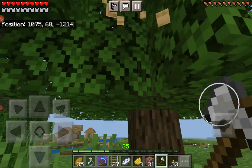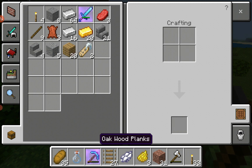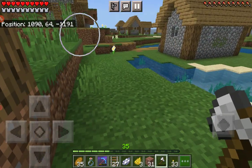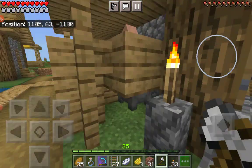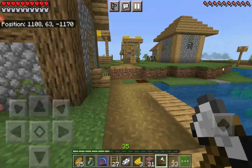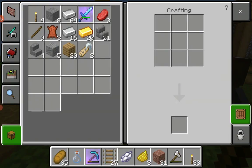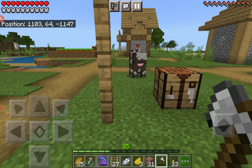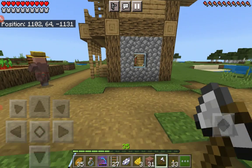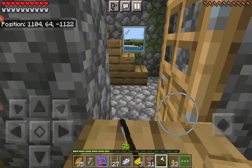Then we will make a potion of weakness and a golden apple and cure him until his deals go down, and I'll trade him like 10 or 15 emeralds for one enchanted book. Is there any villager left in this village? Wait, we need a bookshelf for a lectern — and there are a lot of bookshelves here.